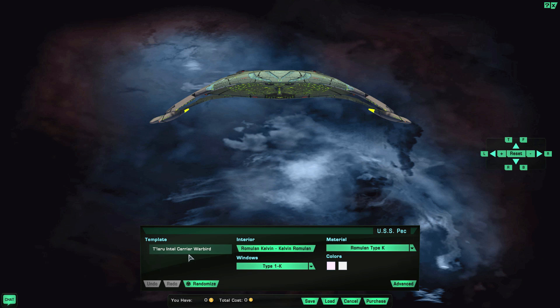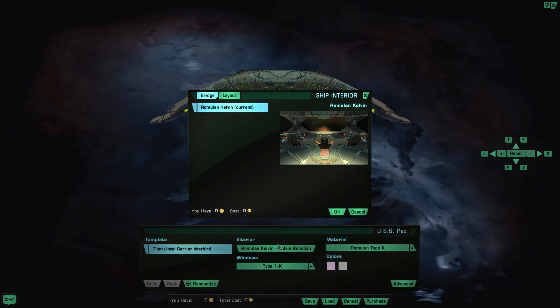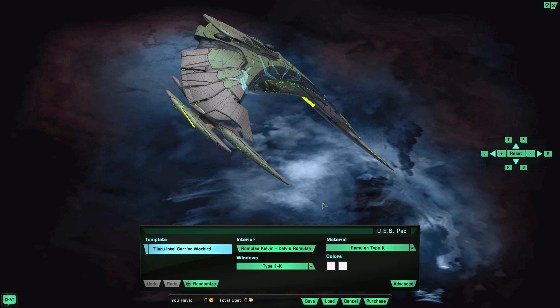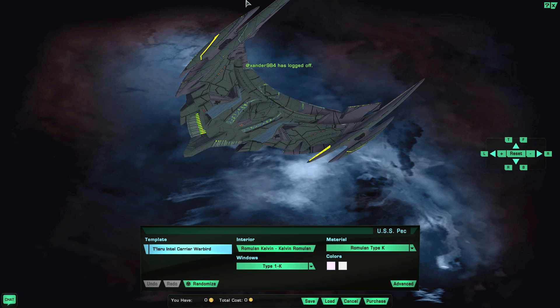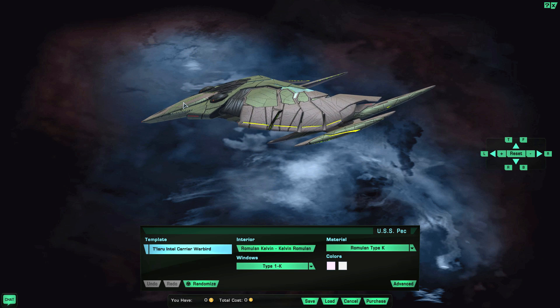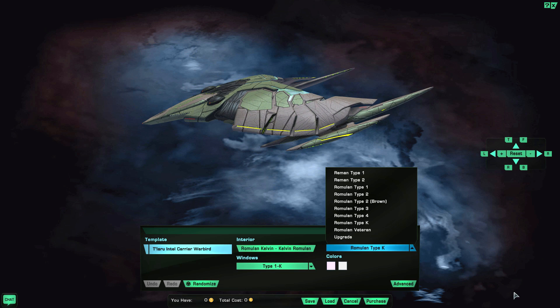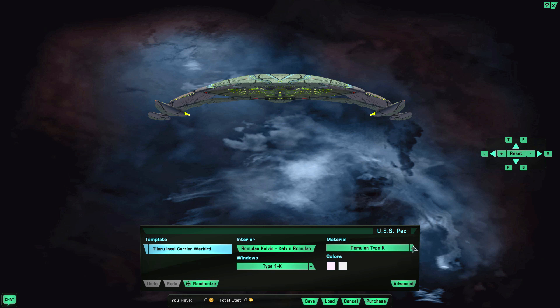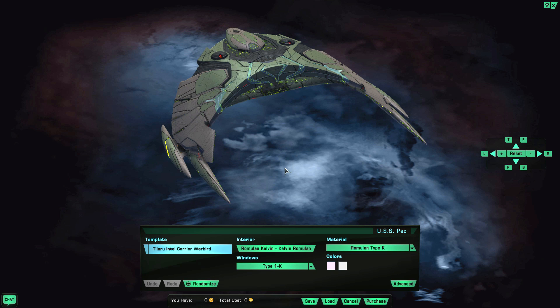There's only one template and the ship has its own unique interior which we'll showcase on the bridge. It also features windows but there's only one variant of those available. There are quite a lot of material types to choose from — the standard one is Type K, which is what you're seeing right now.